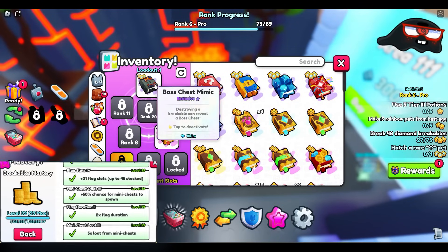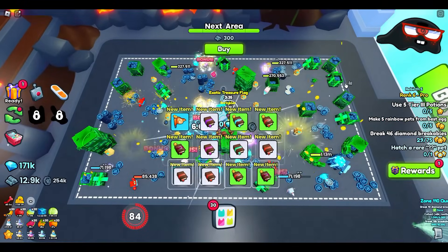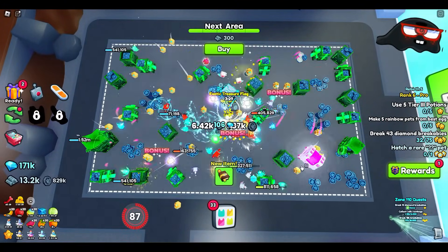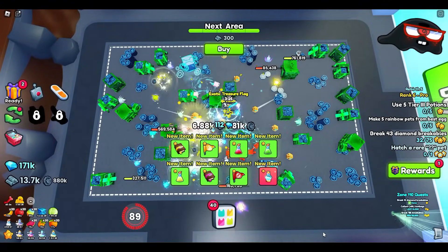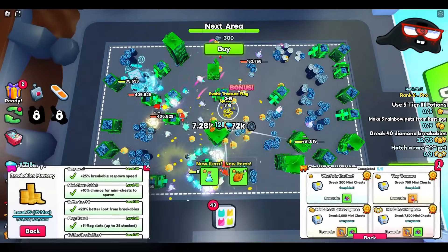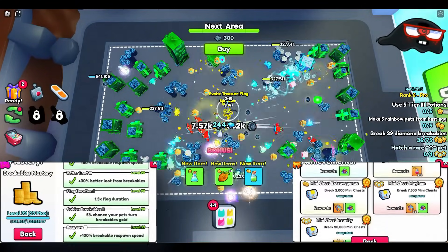Our next test is the original chest mimic. This one is a little bit more common to pop out. You can see it pop out — it's that bright pink chest. We got some items out of that. It works the same way as the boss chest mimic except it's a little bit more common with the pop-outs. Again, it does work better if your mastery is high enough.